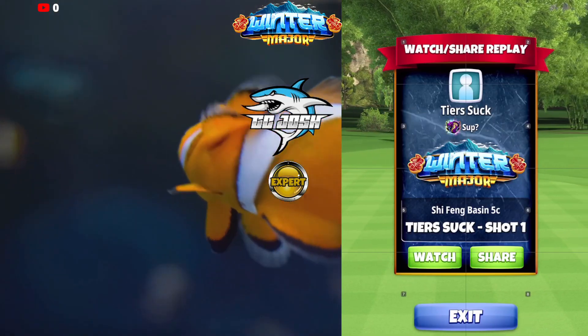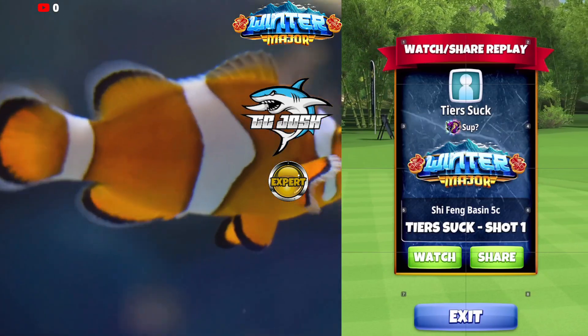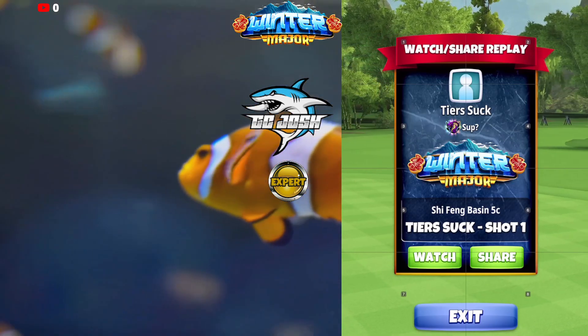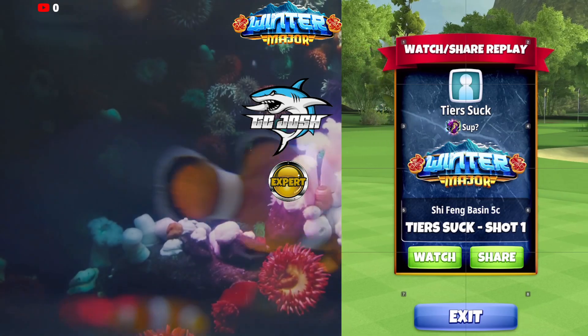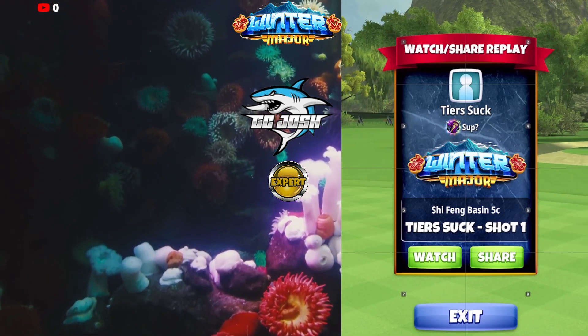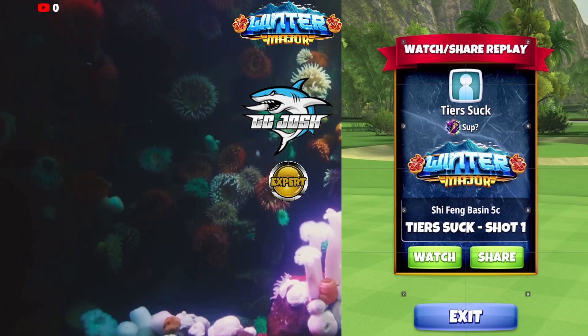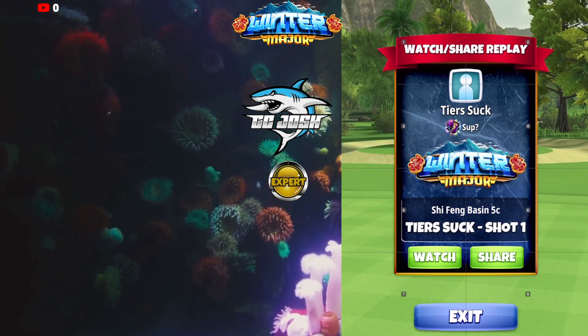Welcome back to the Winter Major, Expert Division, opening round hole number 9. Here we're going to be playing a Sniper Bounce-Up for the Albatross. We're using a King Slayer. You're going to need a Rock 8+, Apoc 5+, and a Sniper 9+ for this shot.